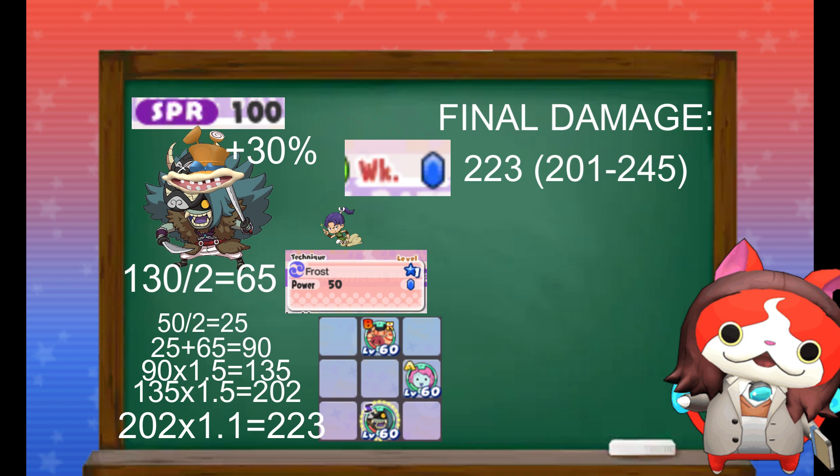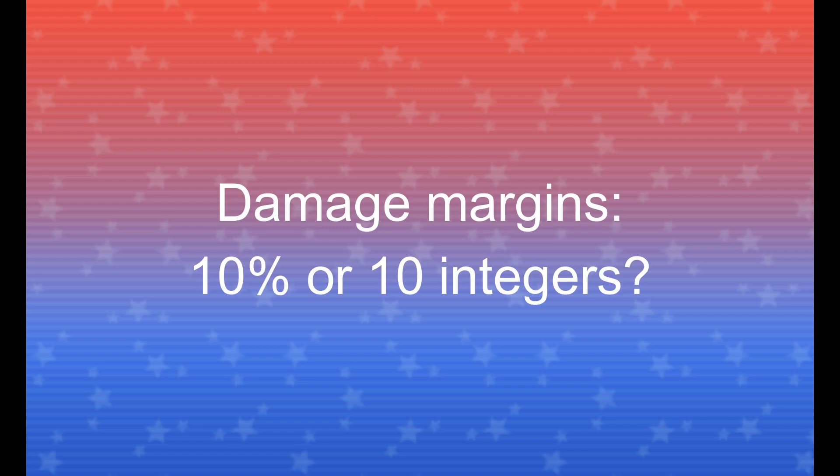So that was my attempt at explaining the damage formulas in Yo-Kai Watch 3. I hope you're picking up what I'm putting down, because it took me a good while to figure out how to explain this properly. There is one thing we aren't sure of yet: the margin for damage ranges is still not 100% known. There are two possible options — it's a 10% margin like we suggested here, or it could be a margin of 10 integers. We aren't totally sure just yet.